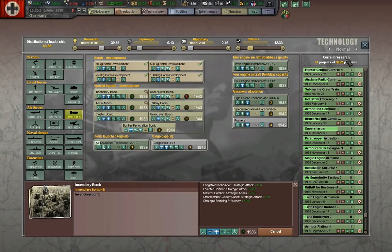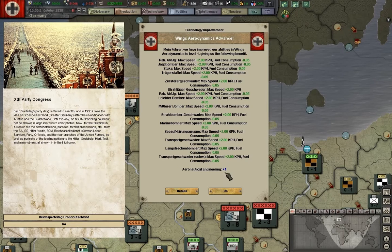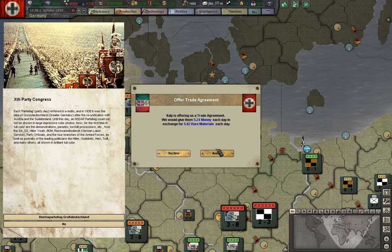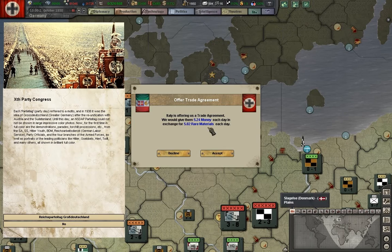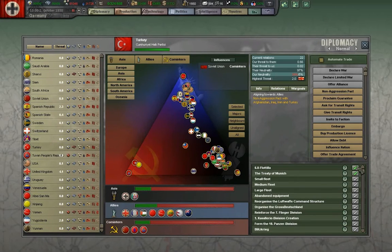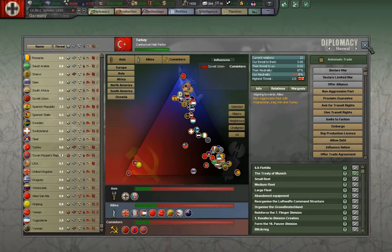We'll go with incendiary bombs research. Six feet - new boat flotilla. Yes, we want those.